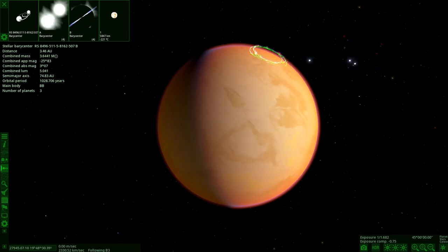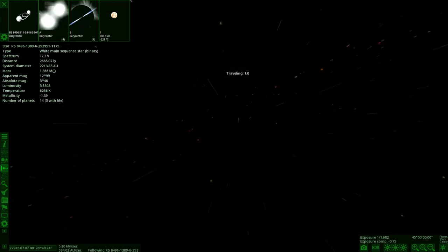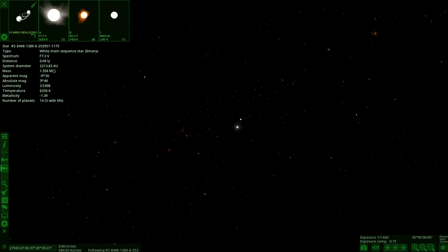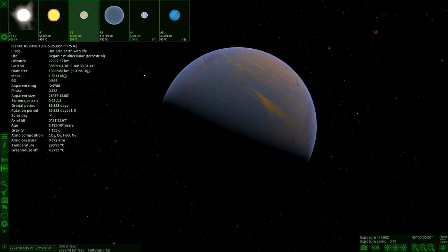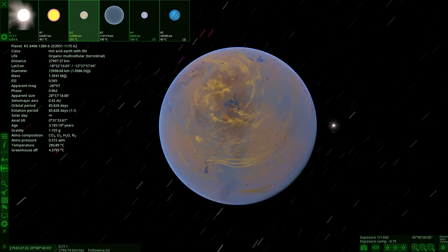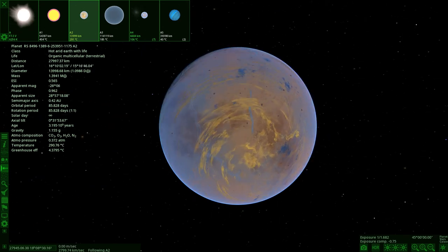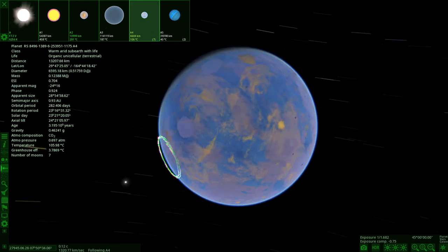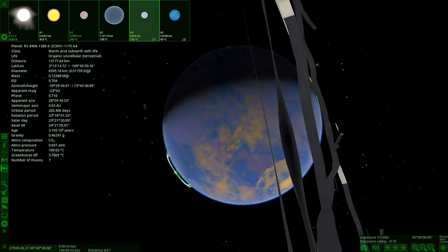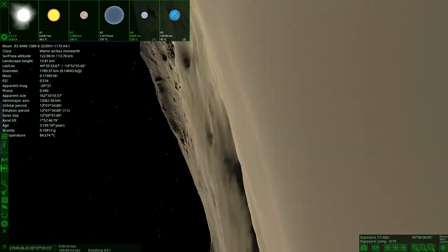Next up we've got another object with no description. Let's see what he's got for us to finish up on. He hasn't left any description — five objects with life. I think we can work out what's going on here. First object with life: hot area with life, organic multi-cellular terrestrial. Here we are — that's the first of the planets with life, not the most appealing looking object. Moving on to the next one: a warm arid suburb with life. Here it is.